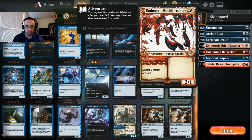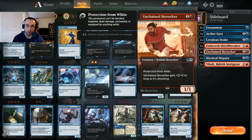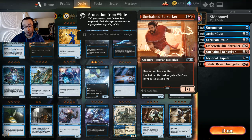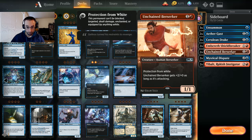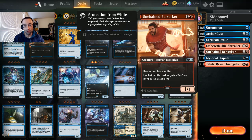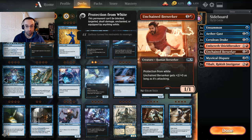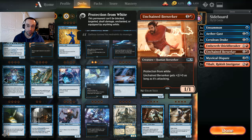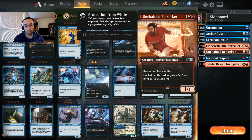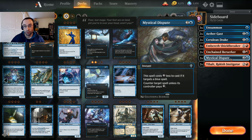A couple Ambush Breakers — another adventure creature. One mana to destroy target artifact, or pay two to get a two-one human knight, synergizing with Fervent Champion. A couple Unchained Berserkers since we're an aggressive deck and want to get around mono-white life gain. It's a one-one for two, not great, but against white it's an all-star with protection from white — they can't remove it with enchantments, we can block their Ajani's Pridemates all day. When attacking it gets plus two plus zero, becoming a three-one that white creatures can't even block.